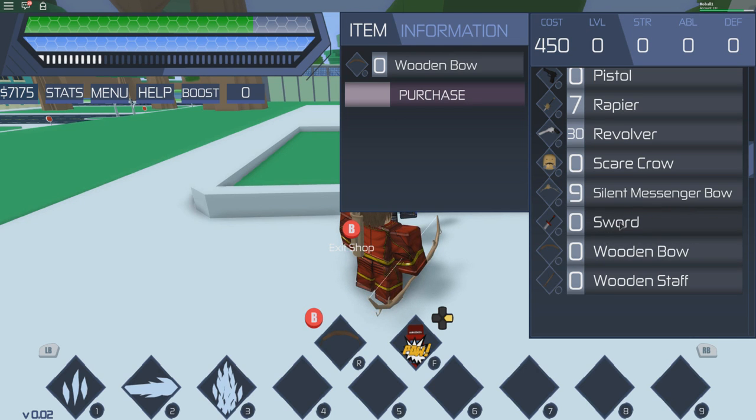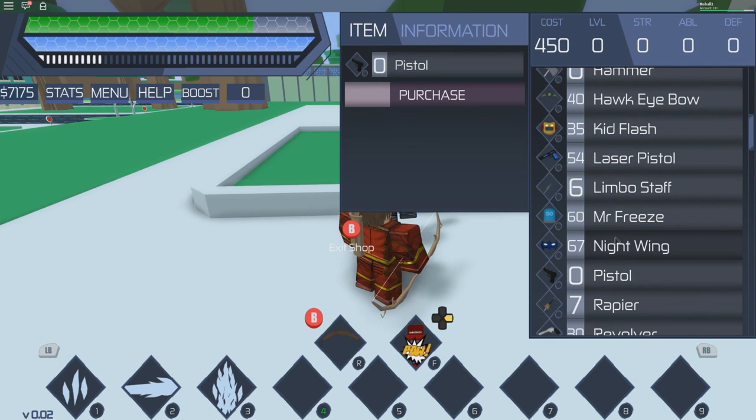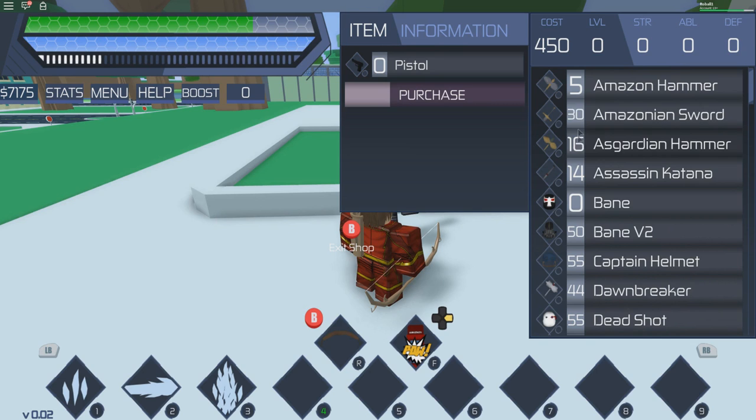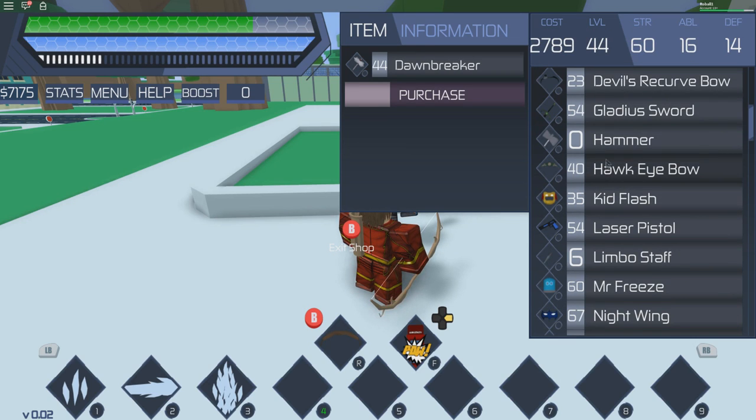Get the sword if you want to be a melee type, the wooden bow if you want to be ranged, the staff for melee as well, or the pistol for ranged. Now if you're a higher level — like I'm level 53 — I would recommend either the Amazonian Blade or the Dawn Breaker. The Dawn Breaker is OP. Also the Gladius Sword — I haven't seen many people use it, I'm about to reach level 4 for it and I'll try it out. That blade looks awesome.